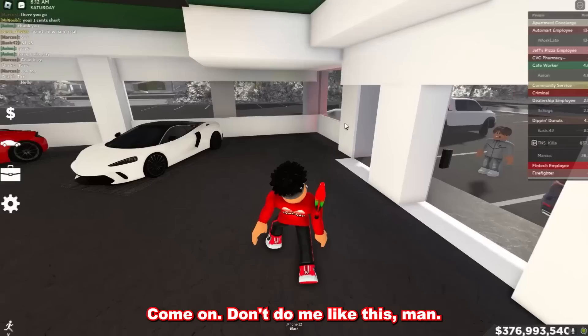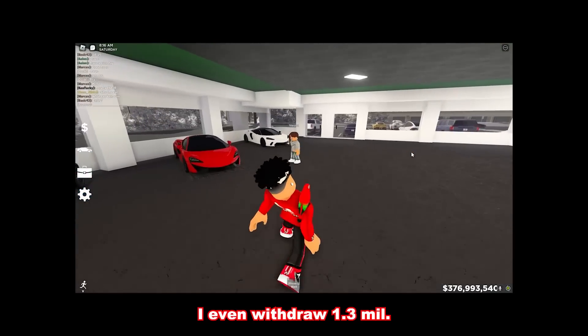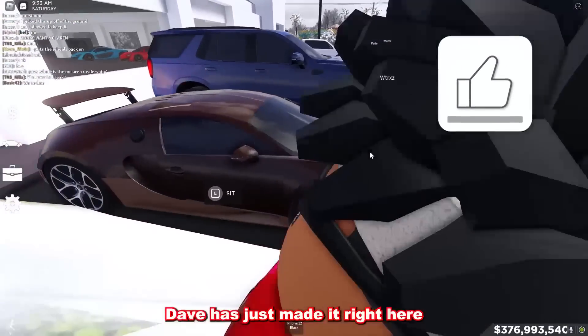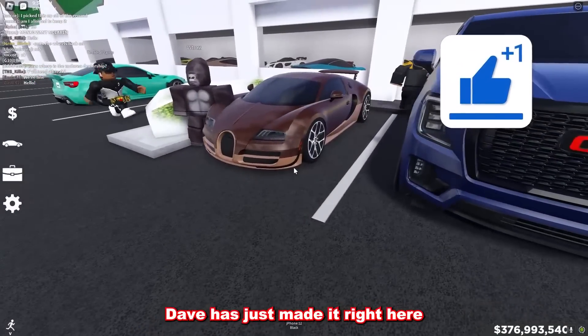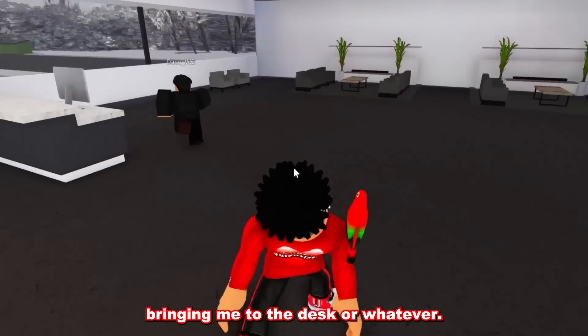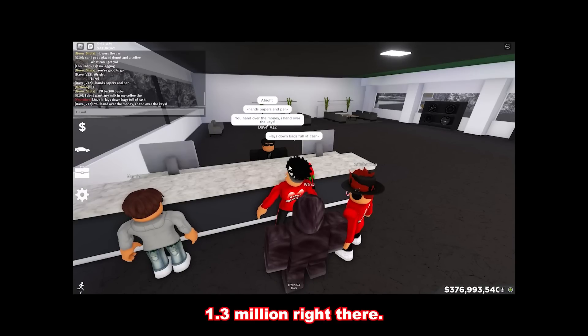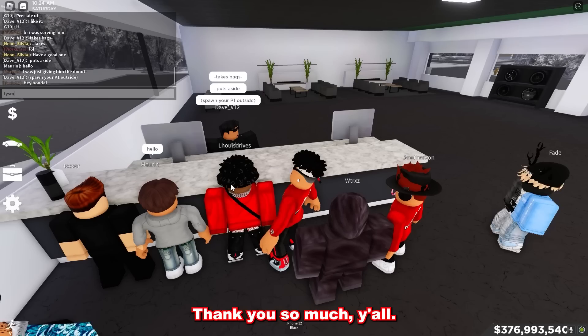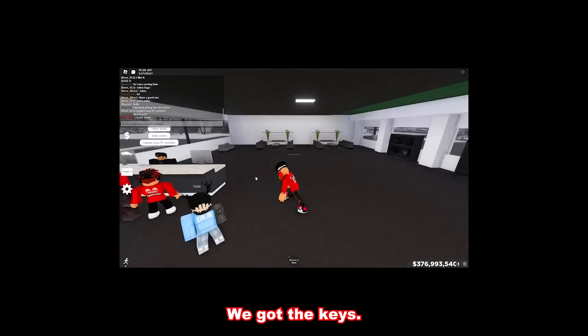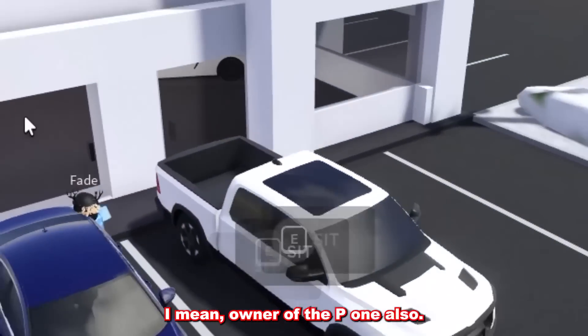Dave, where you at? Don't do me like this man, I want my McLaren. I even withdrew 1.3 mil. Dave has just made it right here with the beautiful Bugatti. Let's follow Dave to the desk — I got the cash, 1.3 million right there. Thank you so much — we got the keys! We did it! I'm an owner of the P1.